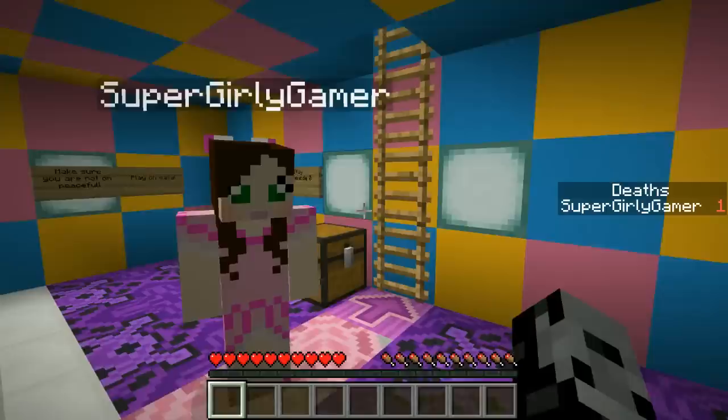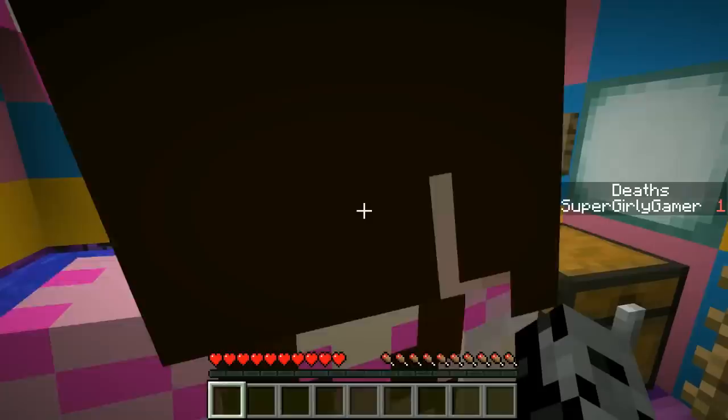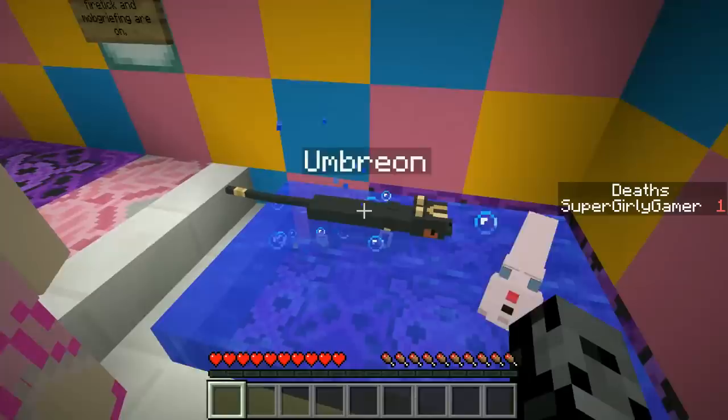What's up dudes, it's Pat and welcome back to another burning map! Today we are checking out a brand new map from some new creators working with us. The room we're in looks amazing - so colorful! And there are cats that are actually like Pokemon - this one is Espeon and that was Umbreon. You can see the Pokeball right here.